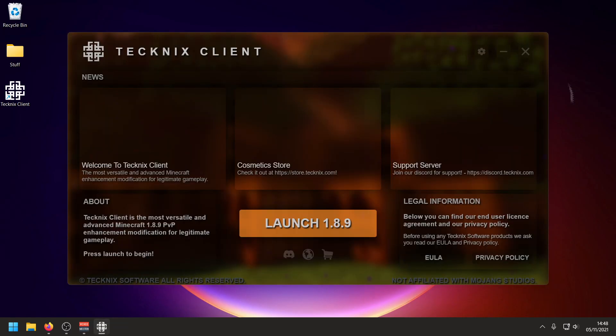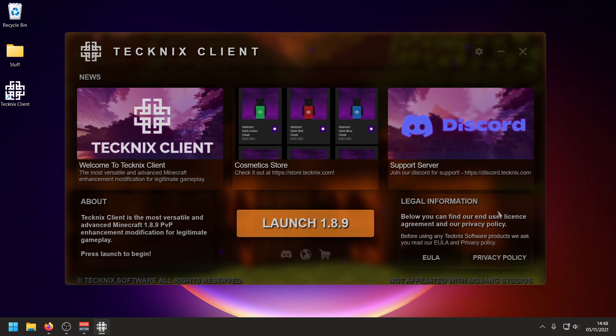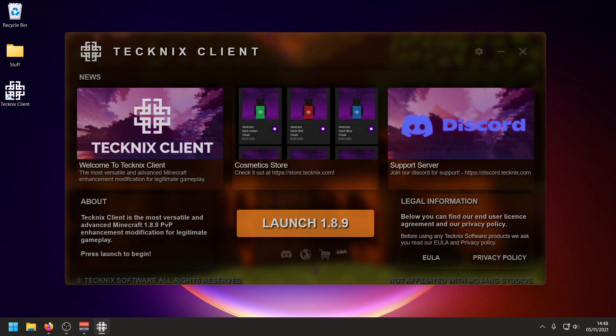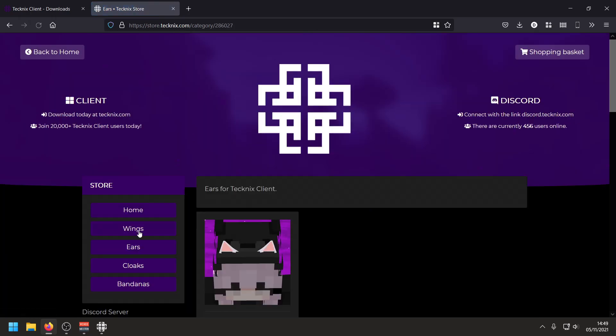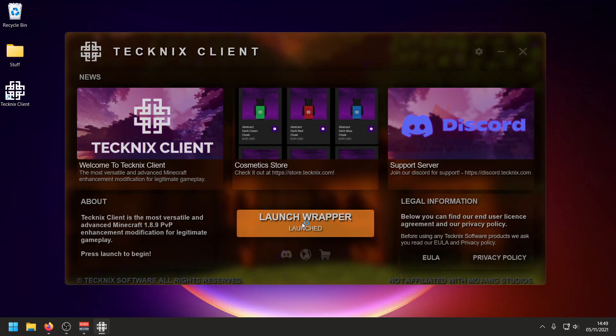The Tecknix launcher should now open up. They've got a Halloween update going on right now so it's all orange themed, but it's a pretty nice launcher. We've got news up here, settings where you can allocate your RAM, and a couple of links down here — their Discord, website, and store. If you want to support this client, you can buy cosmetics on the store: bandanas, ears, wings, cloaks, and more.